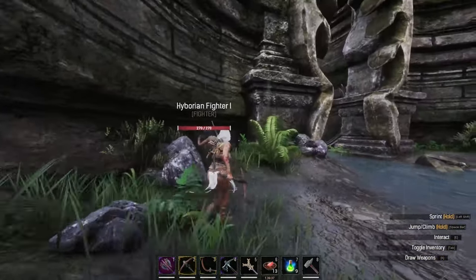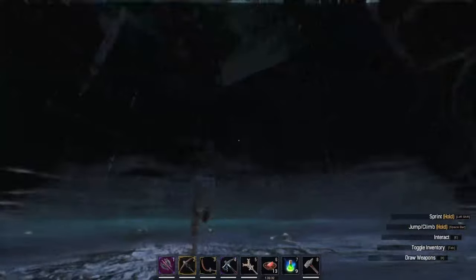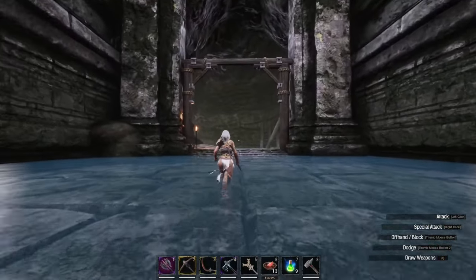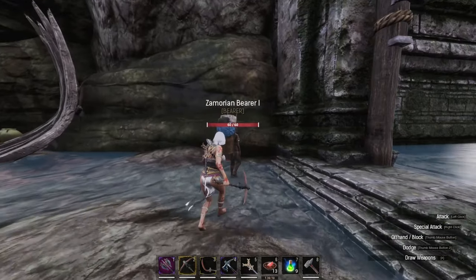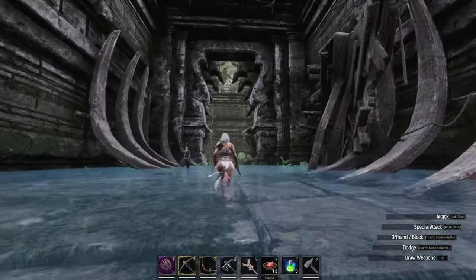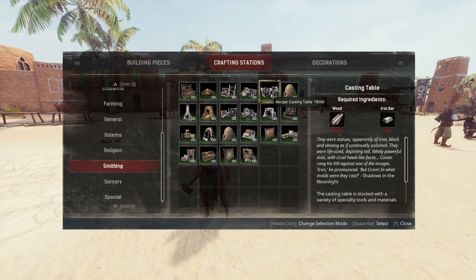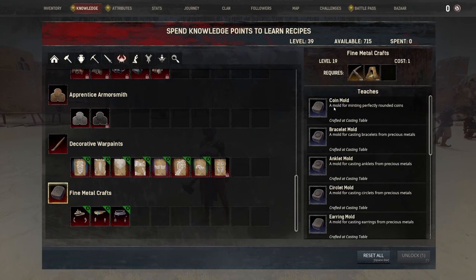Over in the Descent of Dagon you will also find some silver — used to be our biggest source before they added the interior of the silver mine, but if you go into the interior of the silver mine you probably never need to even come here. It's gotten handy though as there is a bearer just down here that you can capture if it's a tier four, plus some sorcerer spawns and named dudes, so it's a pretty worthy place to come. With a casting table and the ability to cast coins unlocked in your feats or knowledge — located down here underneath armor for some strange reason — you can unlock metal craft and coin mold.